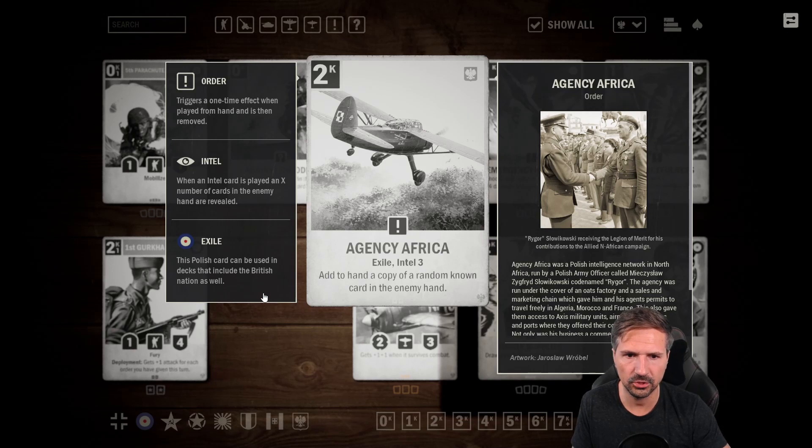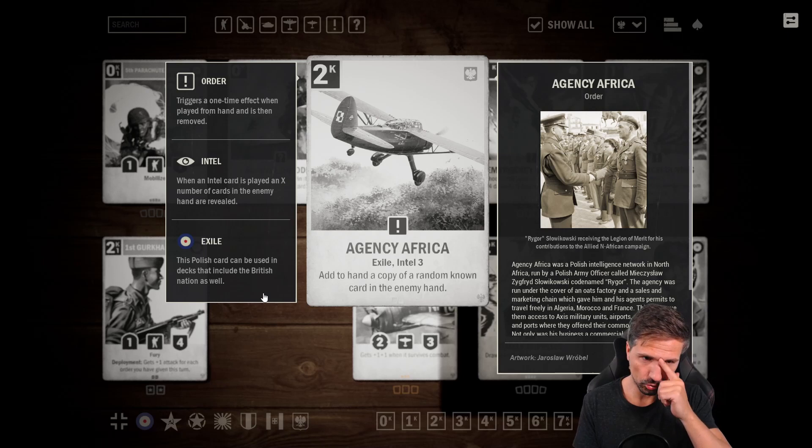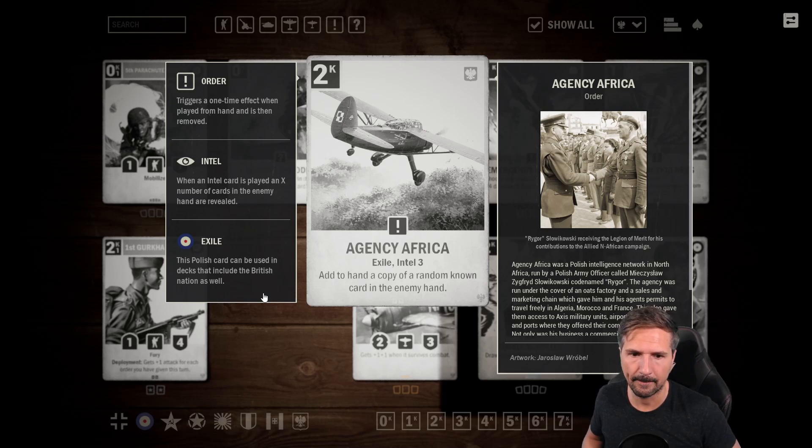Then we have a Polish card — Agency Africa — which has Exile, so you can play it in Britain without a Polish ally. It has Intel 3 and adds to your hand a copy of a random known card in the enemy's hand, for two credits. Intel 3 is super strong and it gives you a random card out of your opponent's hand, so you can kind of control what you get depending on their hand size and the cards you already know. Not sure how game-winning it is, but interesting concept — let's give it three stars.